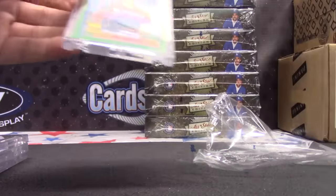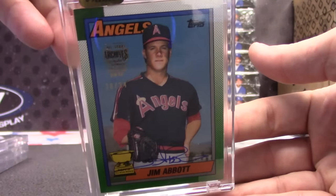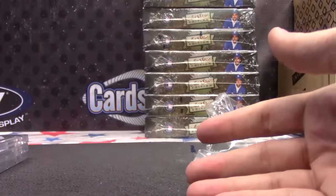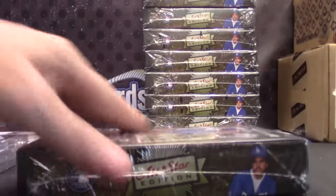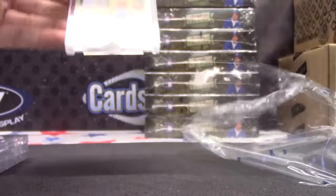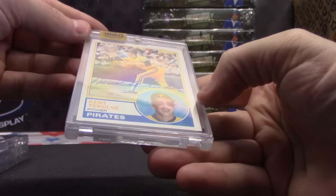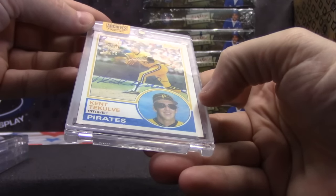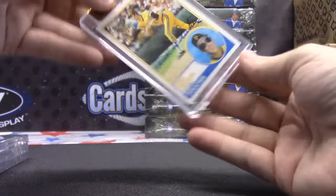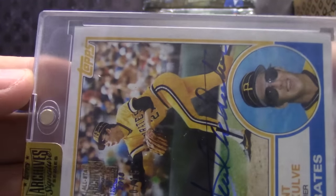30 of 34 — Tebow gets that one. Jim Abbott. 30 of 34. Alright, that's the first half. I think that's a 10. Back-to-back hits. I remember that card — that's '83, right? That's an ugly hat. I remember those too. 10 of 15, Kent Tecovy.